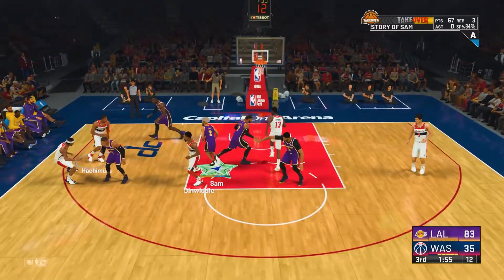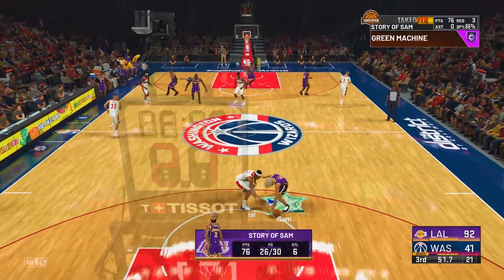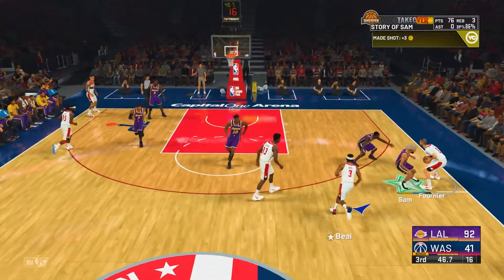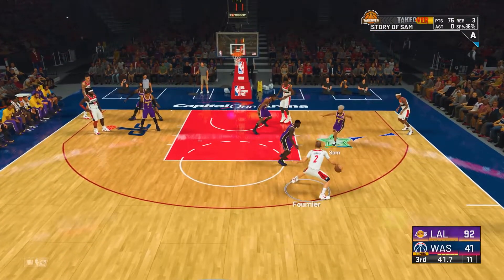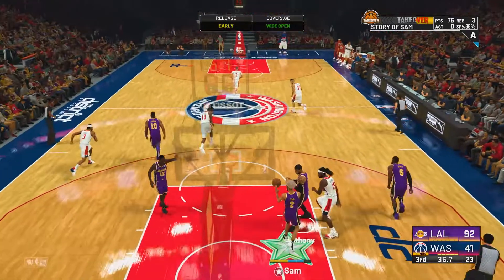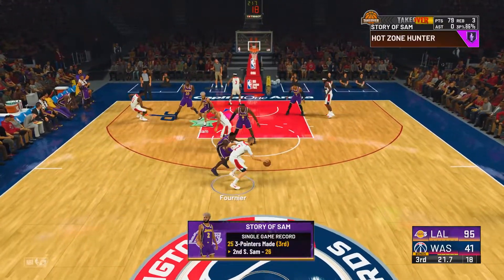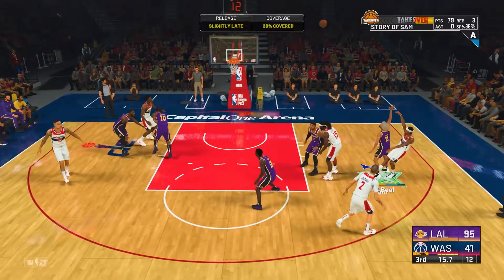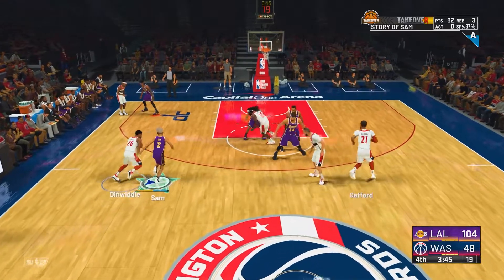You don't even have to grind defensive badges in My Career — you can if you want to get them the fastest way possible, but if you don't really care about getting them right away, just play Park or the online game modes and you will get a lot of defensive badges really fast. Big men again have it a lot easier than point guards. If you're a point guard, spam steals up the court every single time and put on Pickpocket. If you are a big man, try to bait the AI into passing into your guy, block him, get good shot contests, play perfect defense, and go for every single rebound in My Career and in Park.